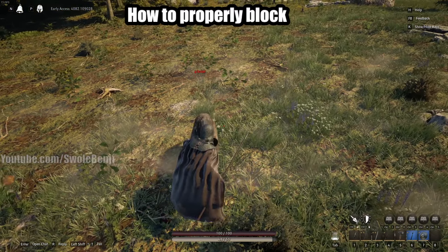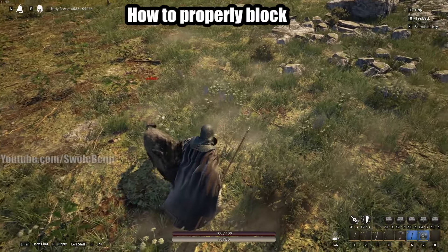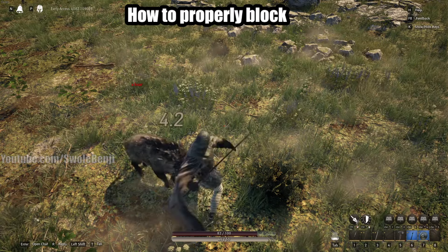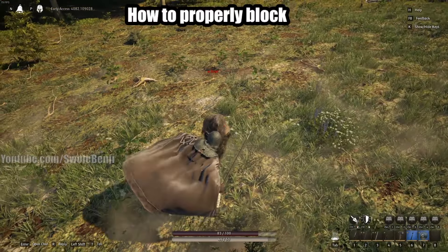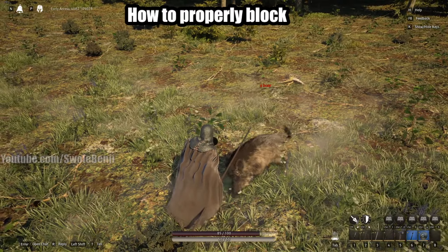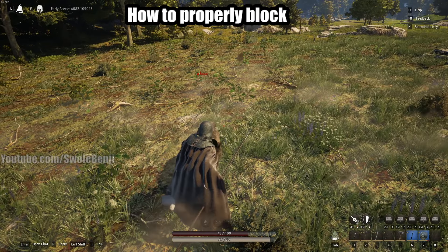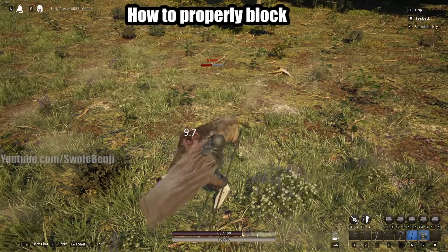Now let me explain the blocking cone in practice. Because we hold the shield in our left hand, the cone is offset. I can rotate the camera all the way to one side and still block the attack. The boar is hitting me and I'm taking damage, but if I rotate a little bit this way, now I block. I have a pretty wide angle on the left side of the character, but on the right side I don't have as big an angle - the hitbox is the shield itself. In a PvP situation, you should always try to flank someone on their left - try to circle around on their left side and poke them if they are a blocking character.